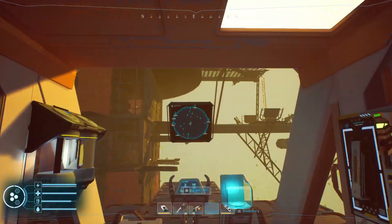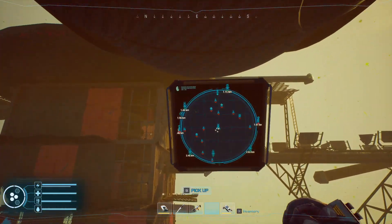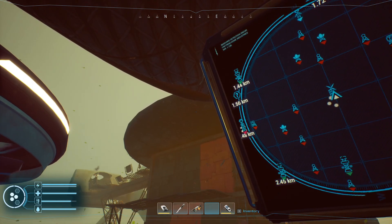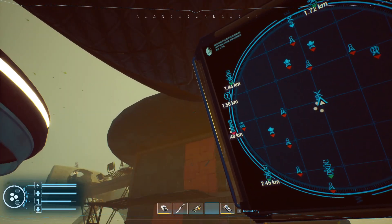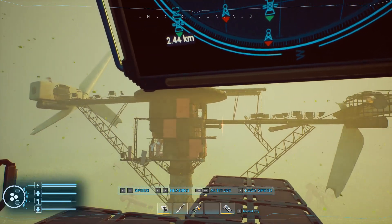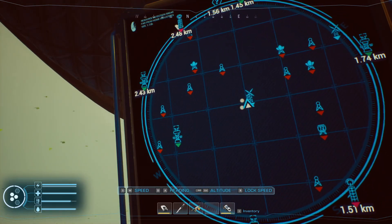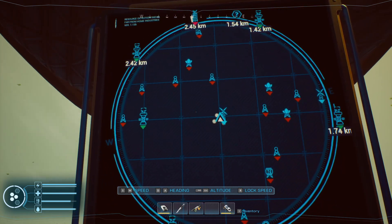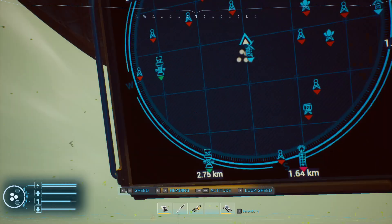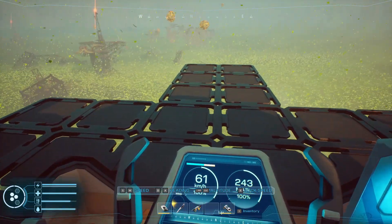All right guys, I'm going to head to the next question mark and see what we can find. It's a little bit to my left there — I don't even know which way is north. Well, I know where it is, so that's where we're headed. Developers are definitely making it challenging finding things. I know I've got to go back and find the things I'm missing. I'm doing 61 kilometers per hour so I'm cooking pretty fast. I only have two advanced engines.